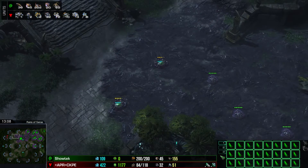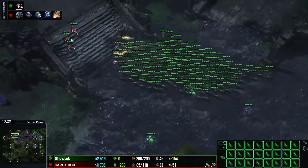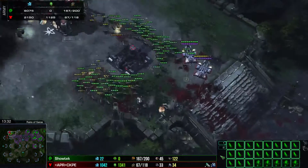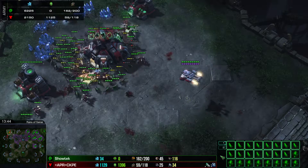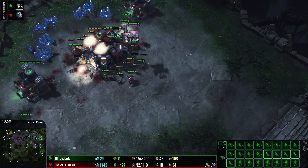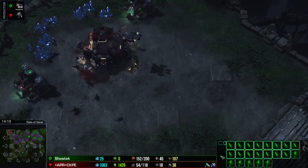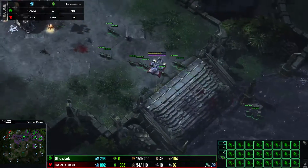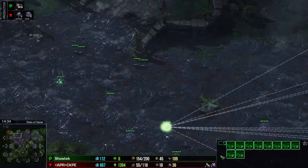Creep spread is reaching the opponent's base, which is very good. And now — go kill him. The opponent has counter units to slow lings. He's trying to repair. But the lings will start killing the SCVs. And even if the opponent survives, he does not have income anymore. This is a beautiful example of how the staircase can work.